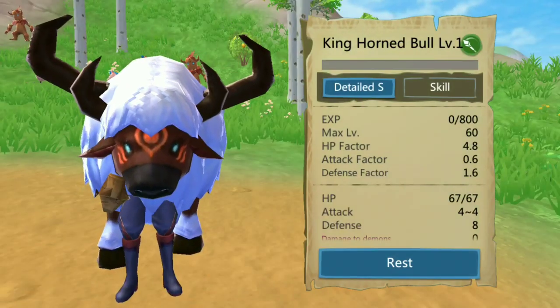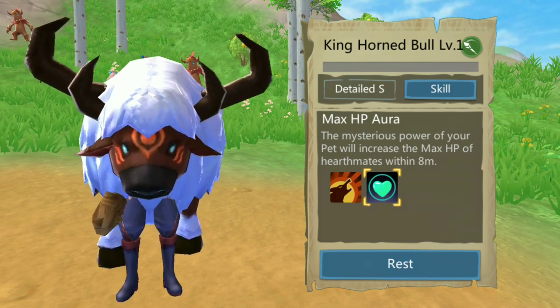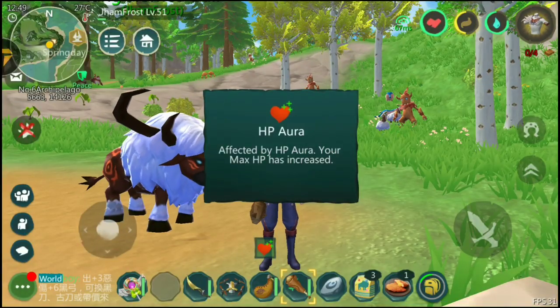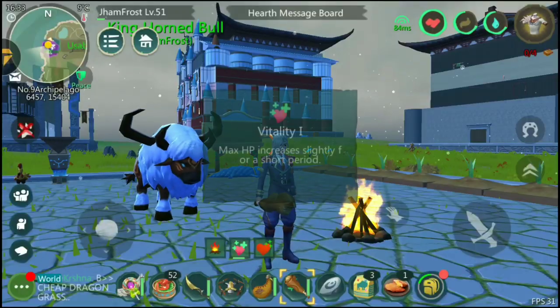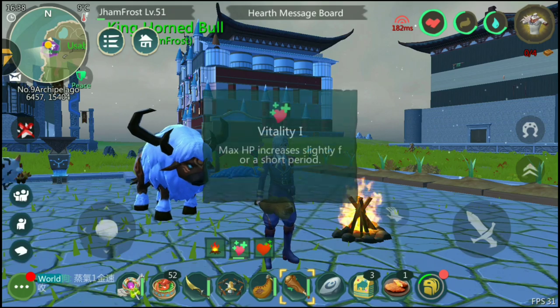Hornbow King offers the following stats. More importantly, it provides an HP buff to nearby heartmates. One of the amazing things about this pet is that you can use Steel Lobster to gain more HP.